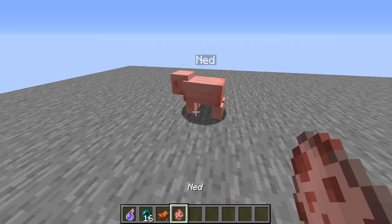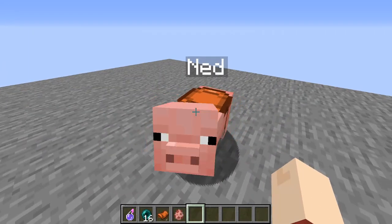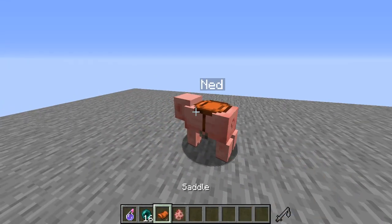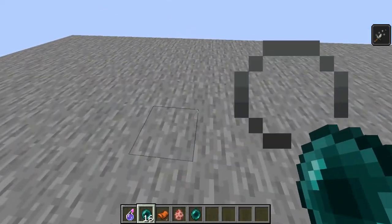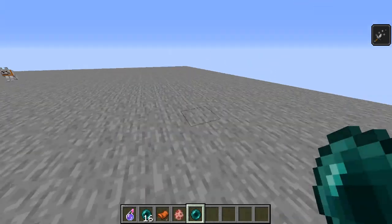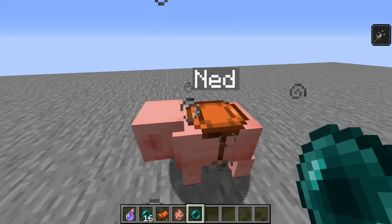So what this does is we have Ned here. He's been a good mount, but he's a pain to actually get home or whatever. So we're just going to go ahead and take him with us. Here we have Ned in an enderpearl. Now let's go ahead and drop Ned down. And there he is — there's Ned.